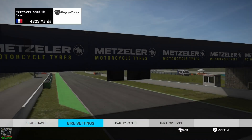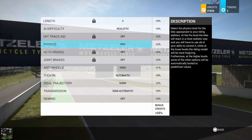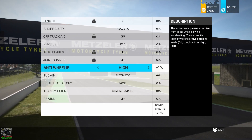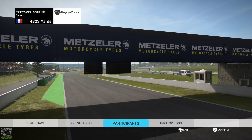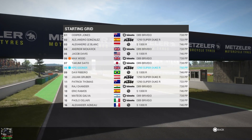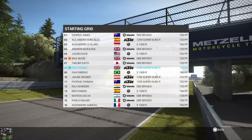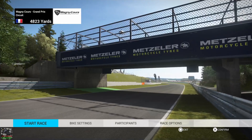Here we go testing out this 2017 version of the Super Duke R. We'll leave the anti-wheelie setting on high - it's going to be quite powerful and hard to pull off. There are quite a few decent bikes in this race. The BMWs are pretty strong and the Promoters are pretty strong. This is going to be interesting - let's get straight into the race.